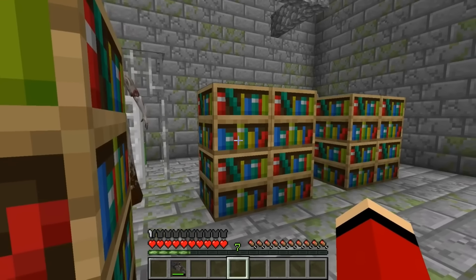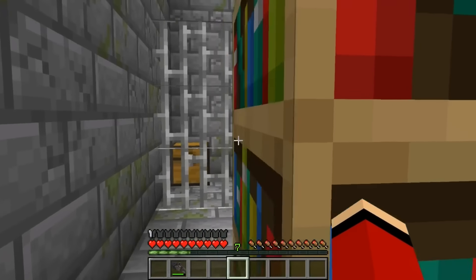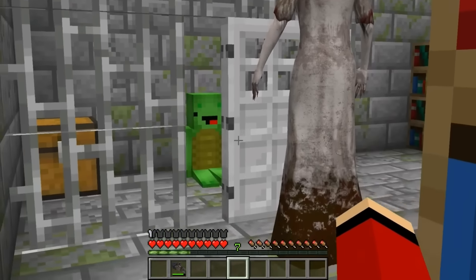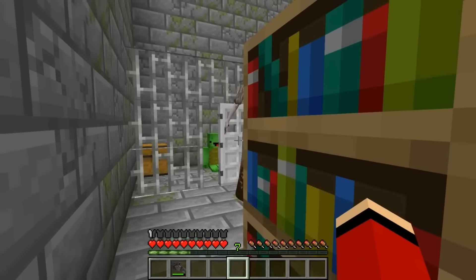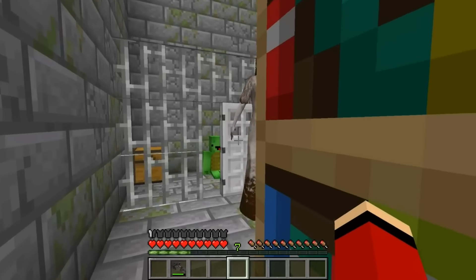Where am I? There's a cage - Mikey's passed out inside the cell! That's definitely a bad guy - he must be the one who kidnapped Mikey. I bet he's the one in charge of this entire tower. He looks really tough - can I beat him?